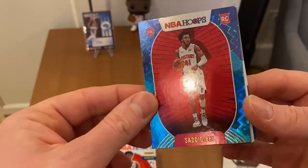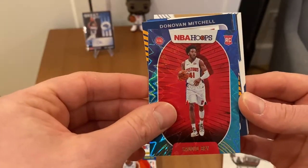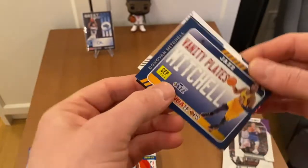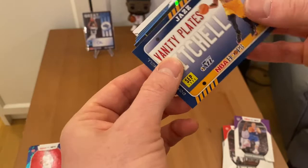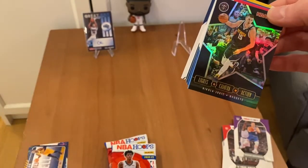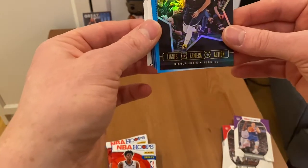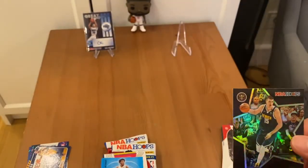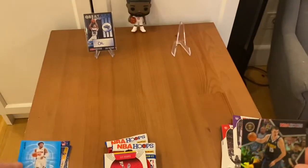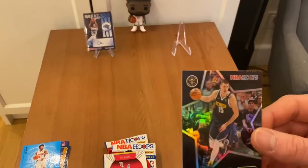First rookie teal explosion — it's a big Sekou Doumbouya with Mitchell's vanity plates. Hollow card, hollow card — camera lights action, the Joker! That's it, first hollow card. And Sekou Doumbouya arriving now — teal explosion arriving as well.